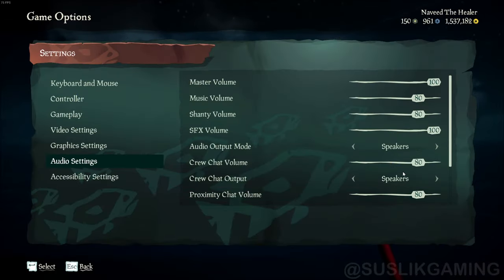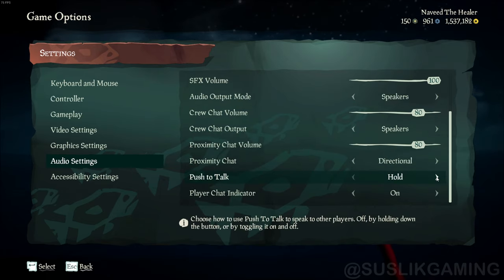If you're brand new to the game, the default communication is voice activation. Go to audio settings and change it to push-to-talk so you won't give away your position accidentally.